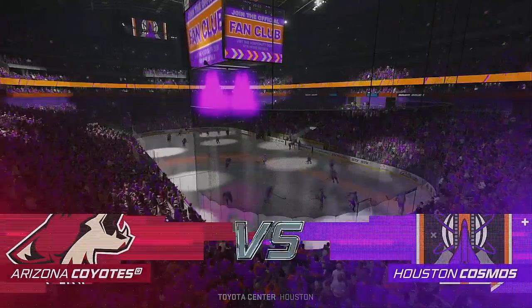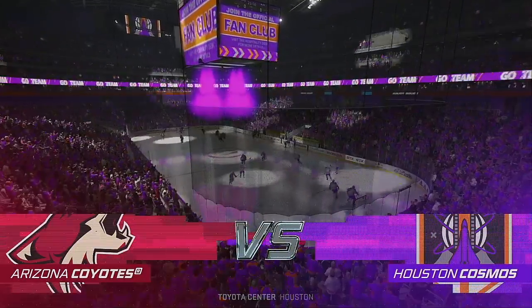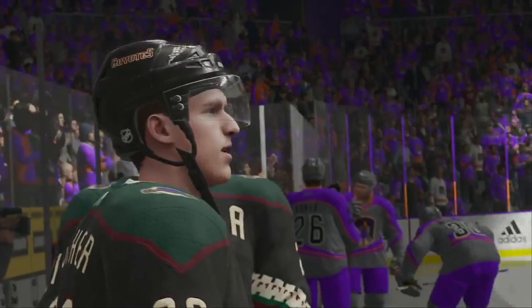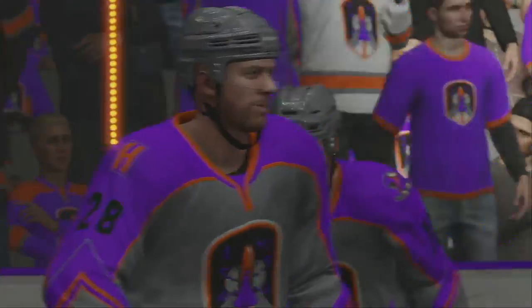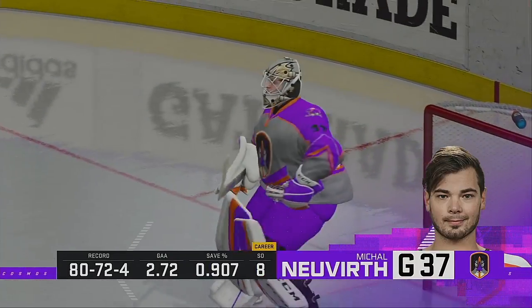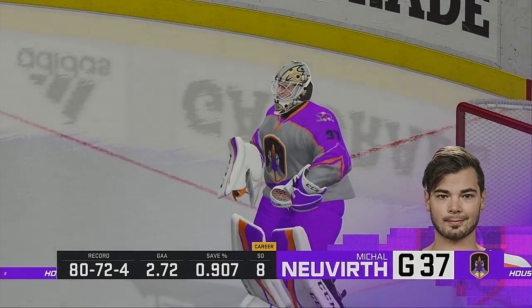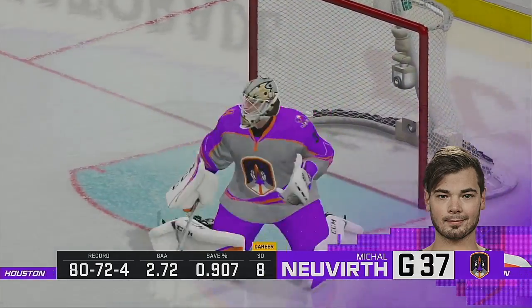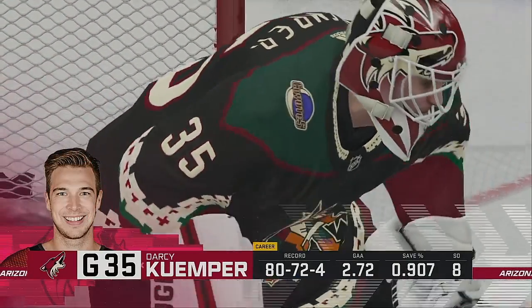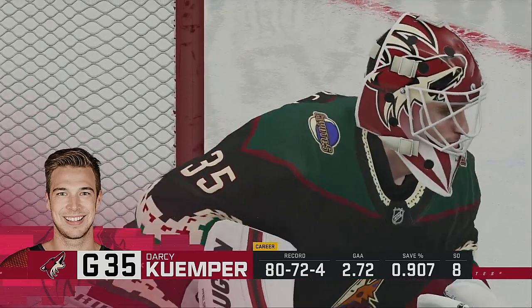He's Ray Ferraro down at ice level. My name is James Sobalski for EA Sports, set to bring you what should be a fun one here tonight. Let's send it down to Ray Ferraro, who is between both benches rinkside. I want to see tonight, James, who's going to be able to take care of the puck. Both teams have been plagued by turnovers of late — they turn the puck over, they make themselves defend way more often than need be.